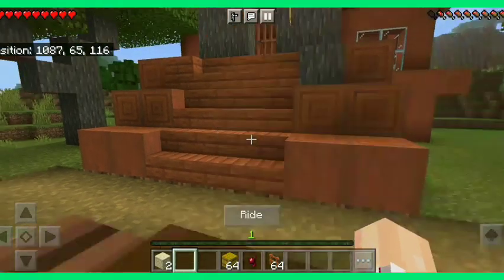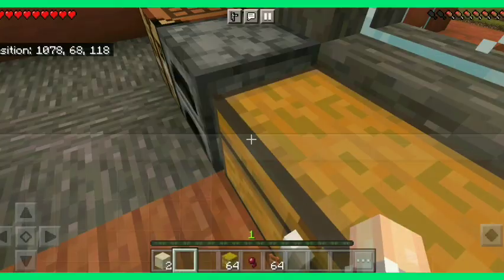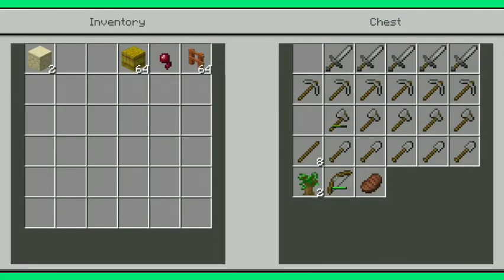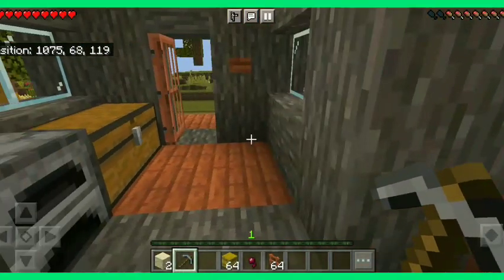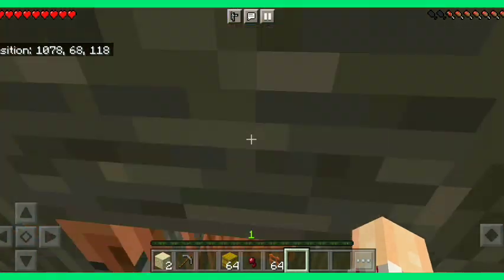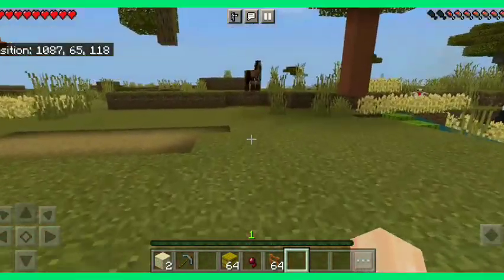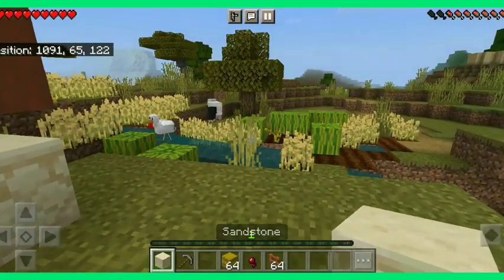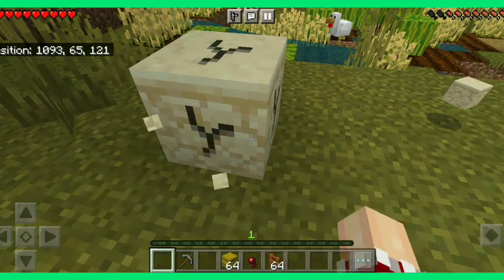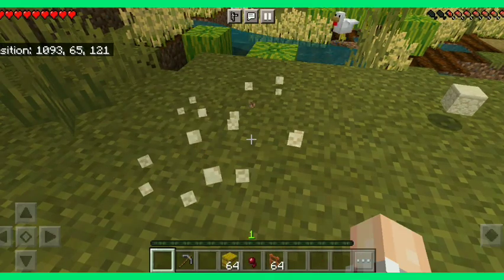Let's go ahead and grab my stuff - my pickaxe. Time to go mining! I'm really excited. I do know where a gold ore is, but last time I was mining with this pickaxe it did not collect the ore - all I did was collect regular blocks and didn't harvest the gold. Unfortunately, that's what happened.